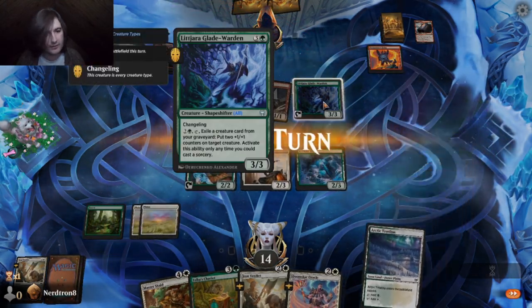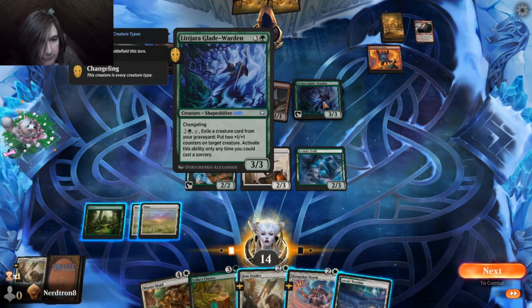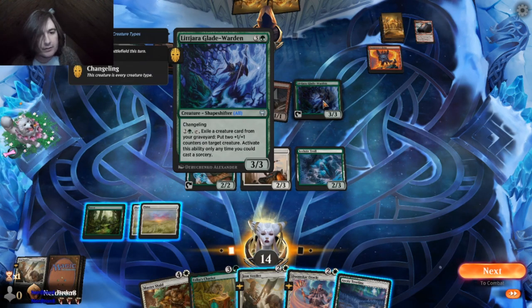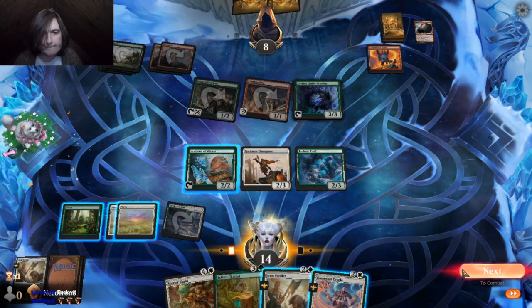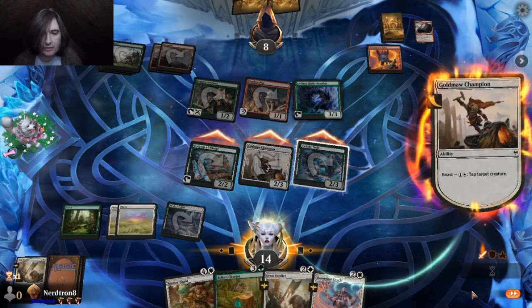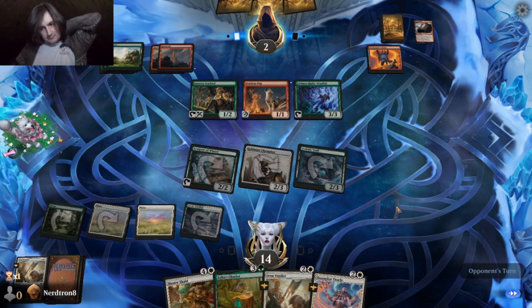I know you can't see it because my face is in the way. They definitely have a good name. Yeah, I'm gonna no-attack here, because if we draw another snow permanent, we can Blizzard Brawl them and get the double effect.